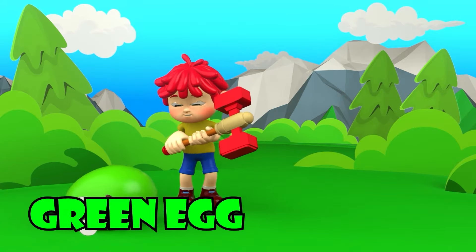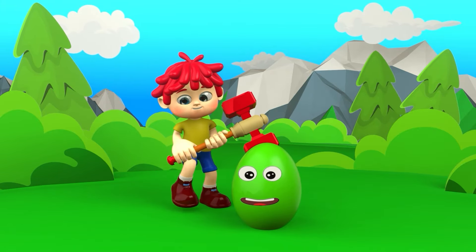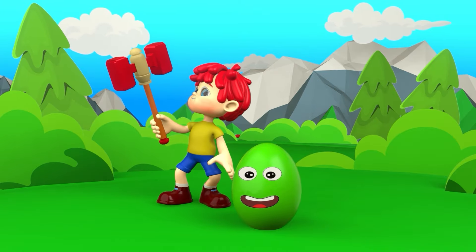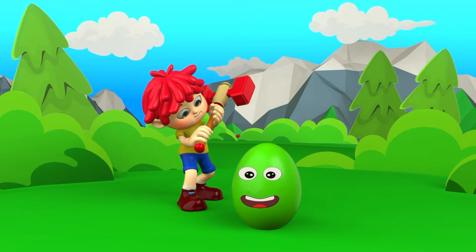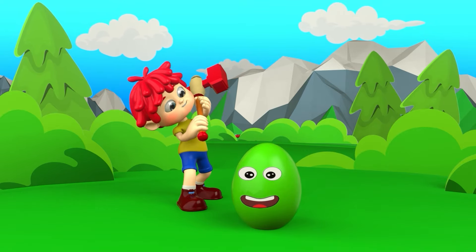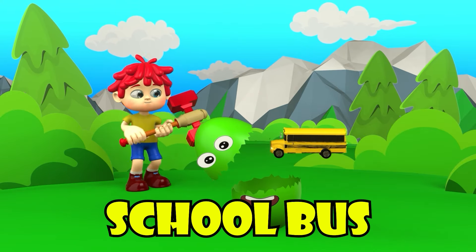Next up is egg number two! And it's a green egg! And here's red Johnny! And of course, he'll be holding a red hammer! Alright, red Johnny! Let's see what's inside this green egg! Go for it! You're almost there! One more time! So, what's inside? It's a school bus!